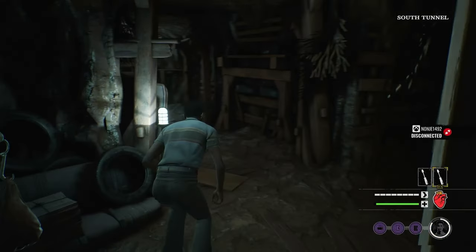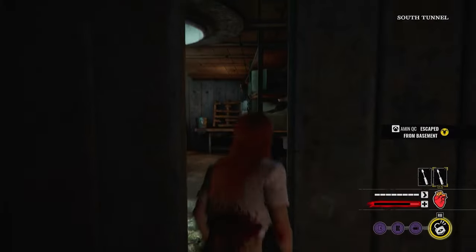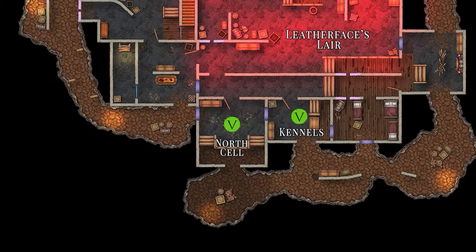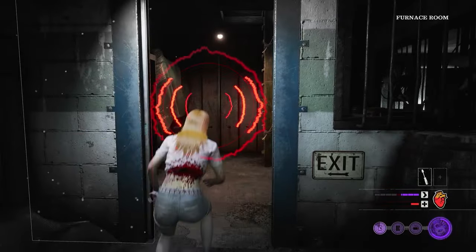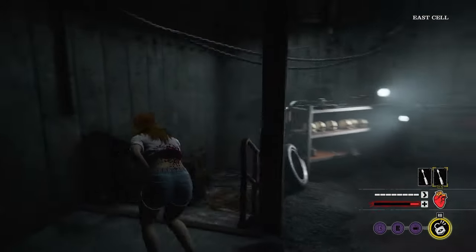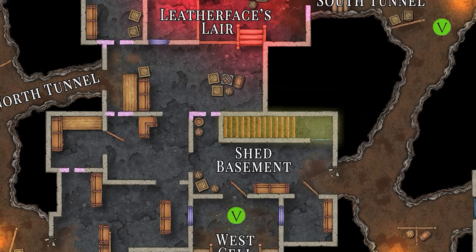Similar to how the basement is confusing to navigate, it also can be complicated to learn. With a combination of tunnels and rooms all stacked on top of each other, it's not just as simple as learning the names of each area. We also need to learn the spawns of the victims and Leatherface, plus the location of each exit. To make it as easy to understand as possible, we're going to take a look at each room in order of their function and location to each exit.